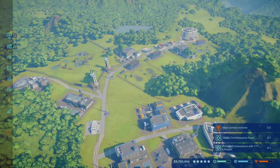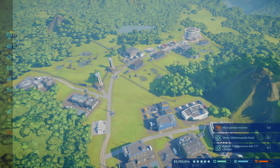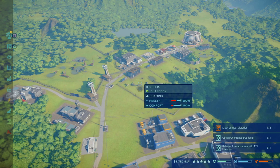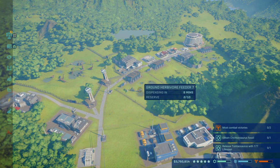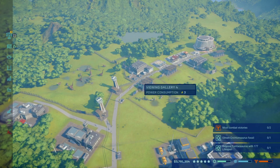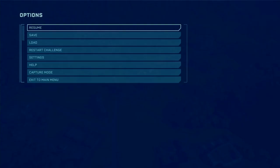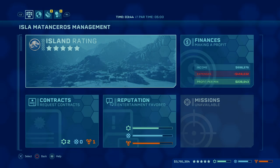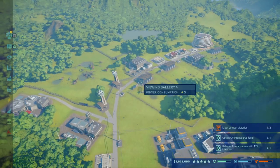Hey, how's it going everybody? Today I wanted to make a video showcasing my park that I used to get the Fast for a Biped trophy, which requires you to complete a challenge mode park on hard difficulty or above and under four hours. As you can see here, my current time is three hours and 44 minutes and I have five stars.